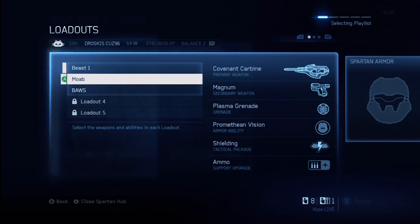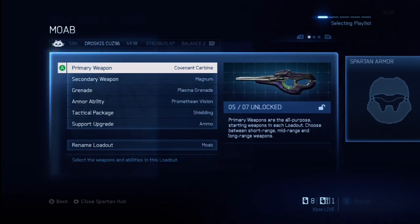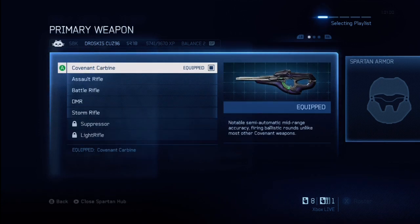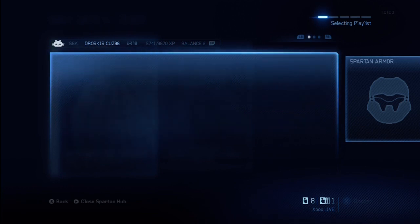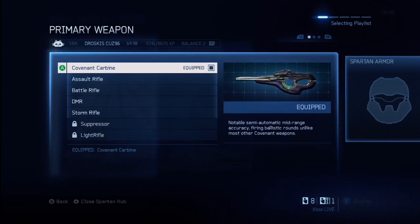Now let's get started. You guys can see my first three classes. The primary weapon that I would suggest depends on what type of player you are. If you can shoot really quick and you have pretty good accuracy, I'd recommend the Covenant Carbine. It's really, really good — it can shoot pretty fast, about as fast as you can pull the trigger.